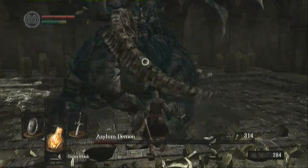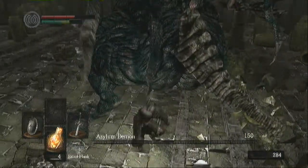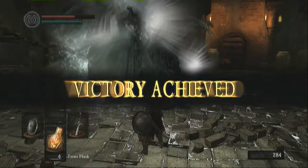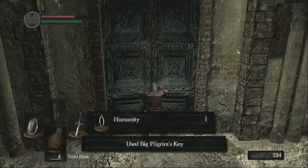Unless he starts to fly — he's got a flying attack which is next to nothing, and he does try to do it on me. And we get the Basement Key, which will open that black door straight ahead of us. And humanity — I'll explain about humanity in a minute.